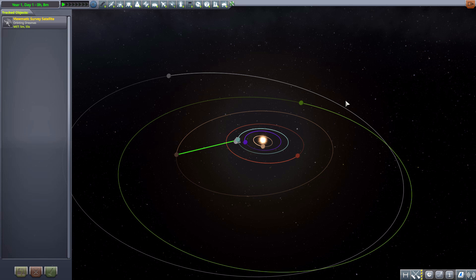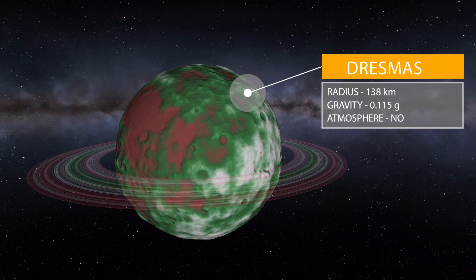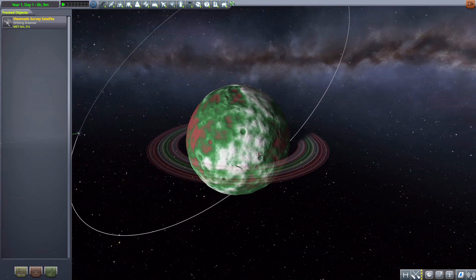Or should I say rather Drezmas, which is simply Drez but with a massive visual update. Other than the colors and the ring, it is still Drez with the same radius of 138 kilometers, gravity of 0.115 g's, and of course no new atmosphere to speak of. But look at just how interesting and festive it looks now — I actually genuinely like this thing.